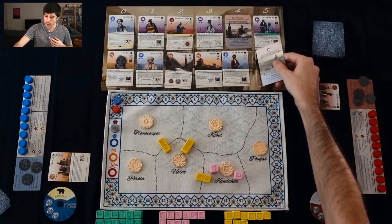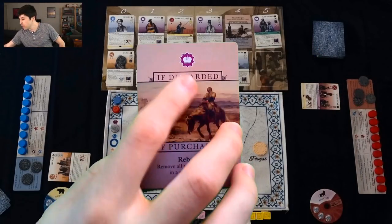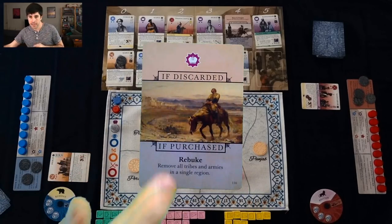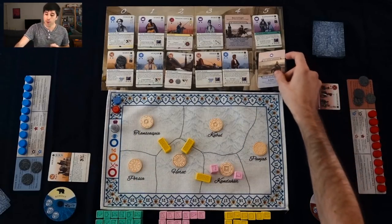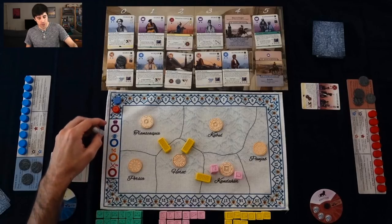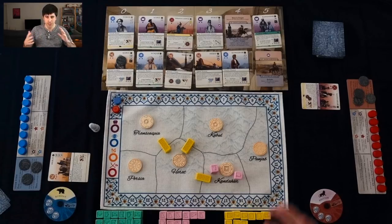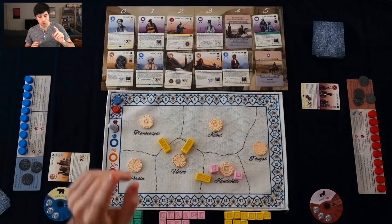We go into cleanup and slide everything over, grab another card — there's another event card. This one, if it's discarded, will change the favored suit. And if it's purchased, remove all tribes and armies in a single region — whoever purchases it gets to choose. Now there's this track right here that I haven't talked about yet: this is the favored suit. There's purple, blue, yellow, red — these correspond to the four different colors of cards that are in front of us.